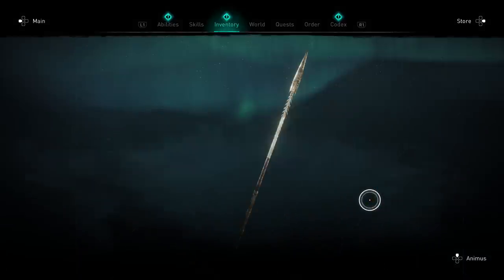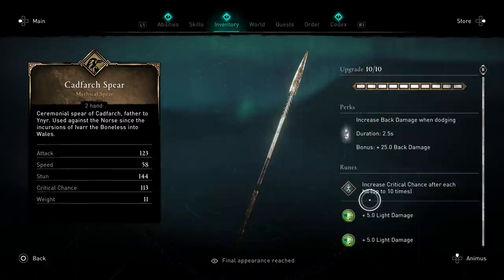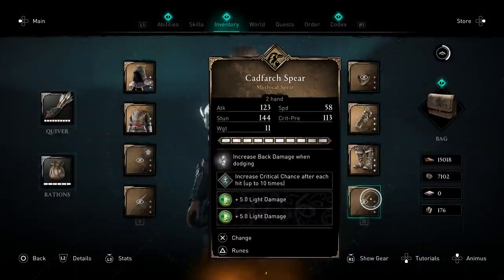If you're in the super end game, you can also use something like the Odin Spear. The Cadfark Spear gives you 25 back damage after dodging for 2.5 seconds, which is actually a big boost. The problem is you're not always hitting enemies in the back, so it's a great perk but not insane — it does have good synergy for everything else in the build.